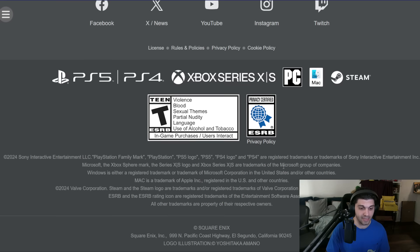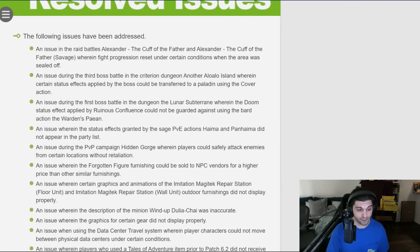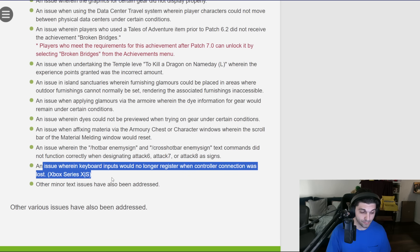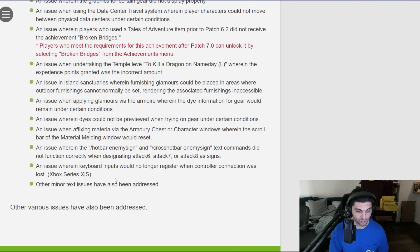First and most obvious is resolved issues and known issues. For resolved issues, there's some pretty funny stuff in here as there normally are, but for the most part it's just things that we already had — a lot of these I never encountered in the first place. Xbox players: keyboard inputs would no longer register when controller connection was lost on Xbox — that's a pretty important one for a console player — as well as some other stuff fixing materia. The scroll bar of the materia melding window would reset, and hotbar and cross hotbar enemy sign text commands not functioning properly. That's very important; you don't want those to go bad.